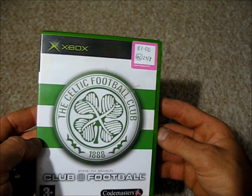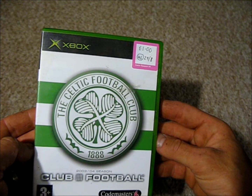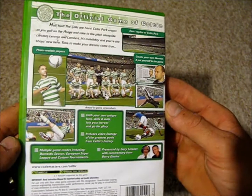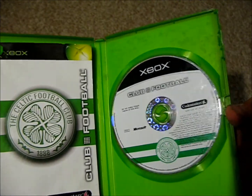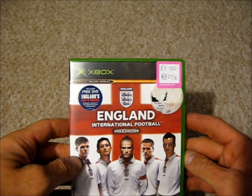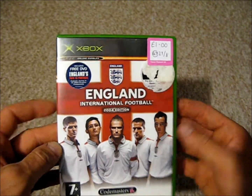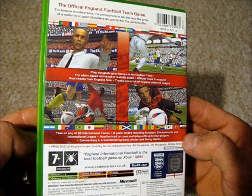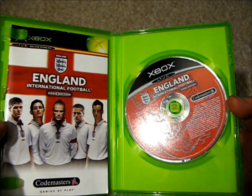Then there's the Celtic Football Club 1888, 2003-2004 season Club Football. This is by Codemasters — it's a one-to-four player game released in 2003. And the last one is England International Football 2004 edition, also by Codemasters. It's a one-to-four player game and an official FA-licensed product, released in 2004.